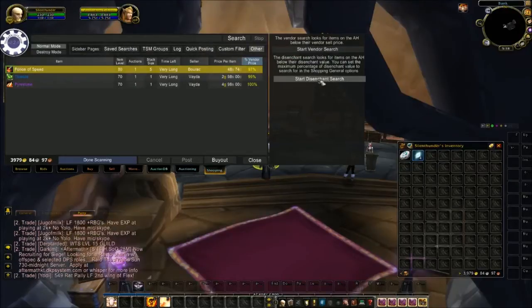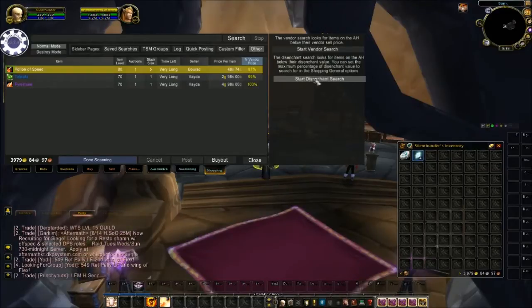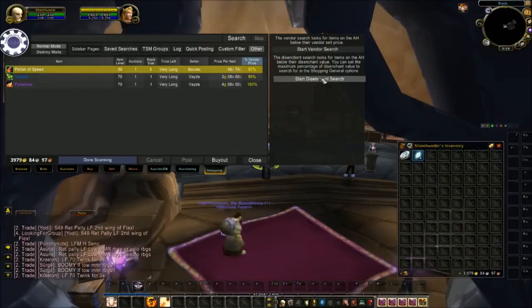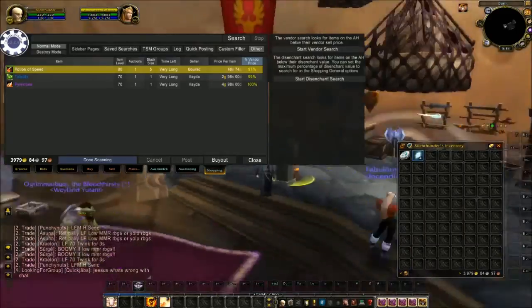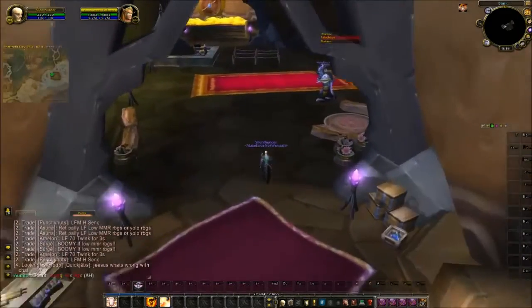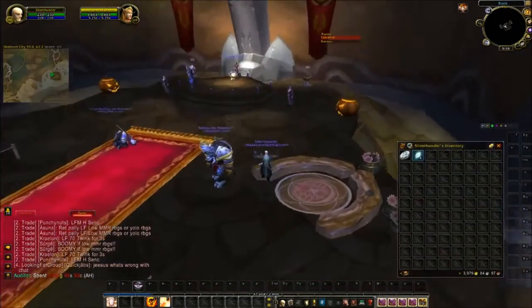I would like to do a disenchant search but I'm not high enough level yet. What this would do is find things on the auction house that you can disenchant below the market price value — so you find extremely good deals on items to disenchant and sell the mats. It's a great feature. I'm glad they put it back in. I'll collect this stuff and repost it and sell some of that vendor stuff.